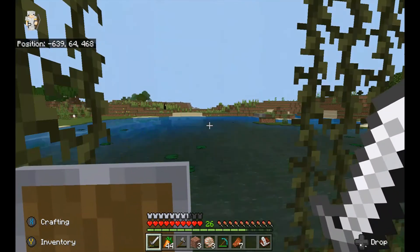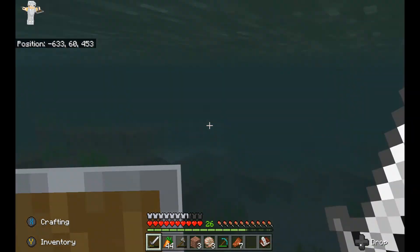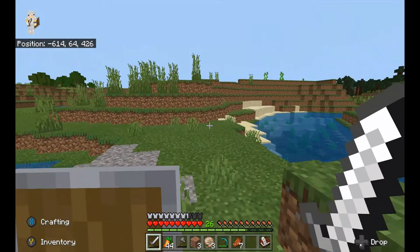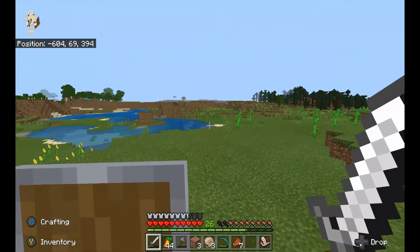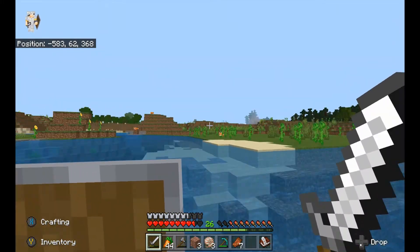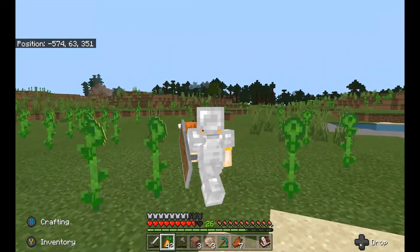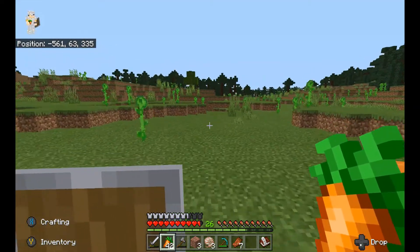For those of you that don't know, the only way you can see a skeleton horse in vanilla Minecraft is through a specific event. If you see one in the wild and get close enough, it spawns four other skeleton horses all with skeletons on top, and they completely wreck you if you aren't prepared. I thought I was prepared but I got my shit rocked multiple times — I was not happy about that. But yeah, you can see them off in the distance right over there.